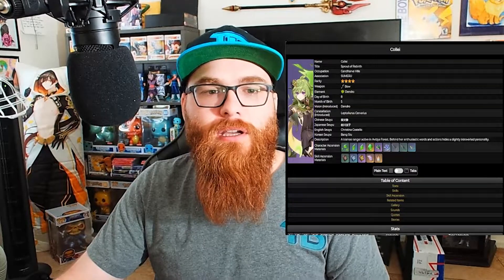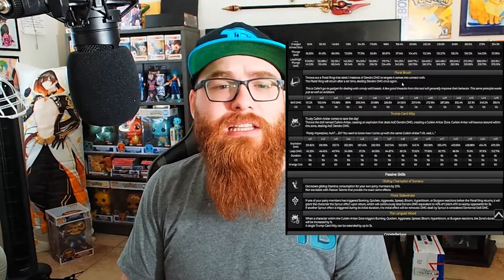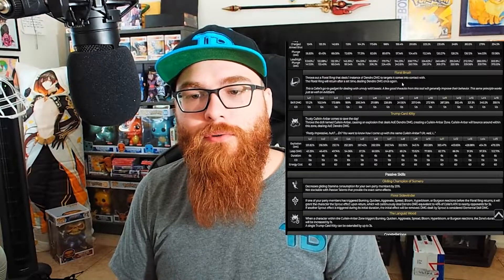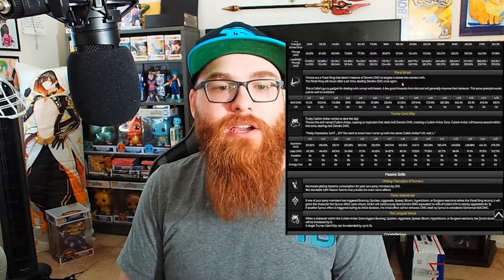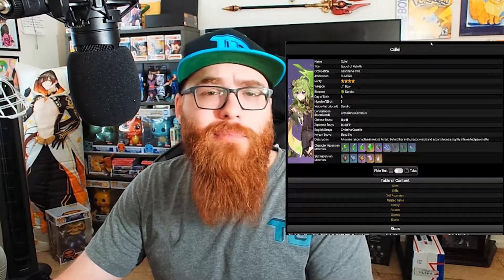Now let's talk about Collei. Her abilities quick: she does not have a second charge so the charge attack isn't relevant. For her E, she throws out a Floral Ring that deals one instance of Dendro damage to targets it comes in contact with, and the ring returns after a set time dealing Dendro damage once more. Her burst throws a doll named Cuilein-Anbar, causing an explosion dealing AoE Dendro damage and creating a zone where Cuilein-Anbar bounces around dealing AoE Dendro damage.